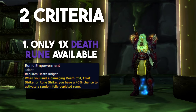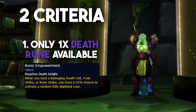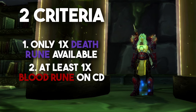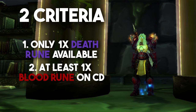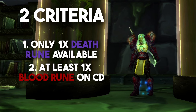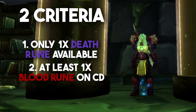This is achieved by getting a Runic Empowerment proc when you use Rune Strike while every Death Rune is recharging. Second, you should have at least one Blood Rune on cooldown. This means that even if you get a Runic Empowerment proc but both Blood Runes are available, you should first use Heart Strike before using Blood Tap in order to instantly reset the cooldown of that rune.